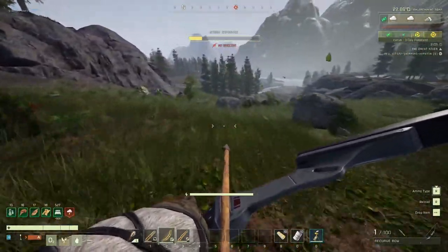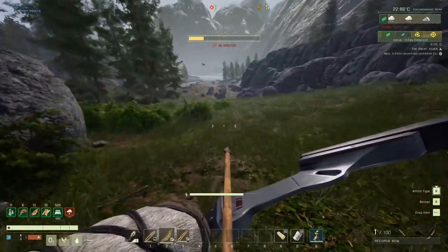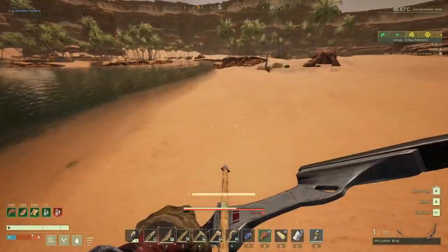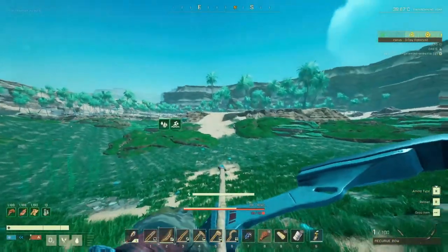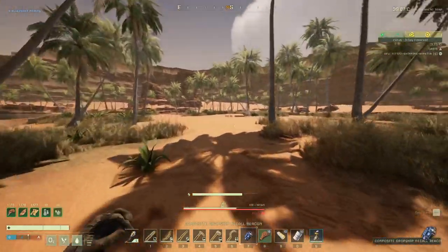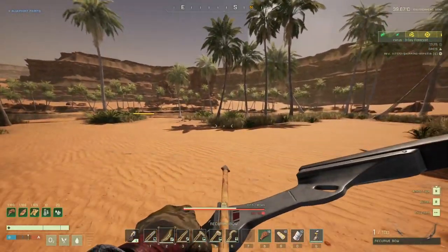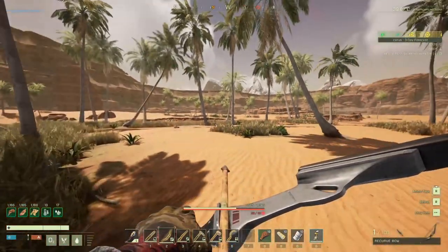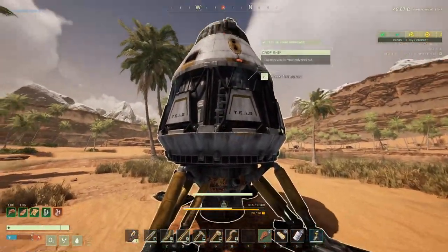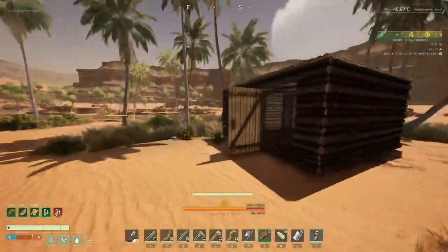We got everything that we need loaded in the ship, so all that remains is to grab the hot bed fire and go. We made it to the island - I don't see any cracks here so let's just go for it. It would be pretty nasty to die all the way out here without a sleeping bag nearby. The dropship is coming - amazing. Let's start building, we're gonna be fine. Let's begin with the simple stuff.